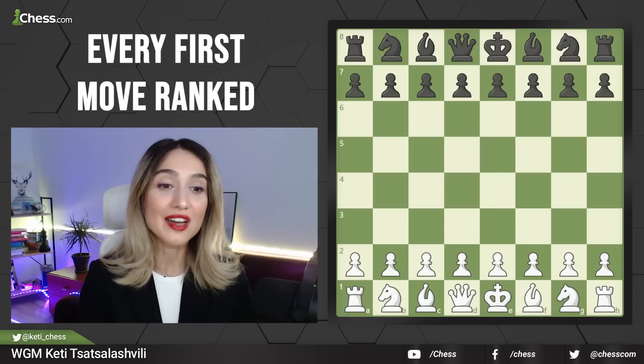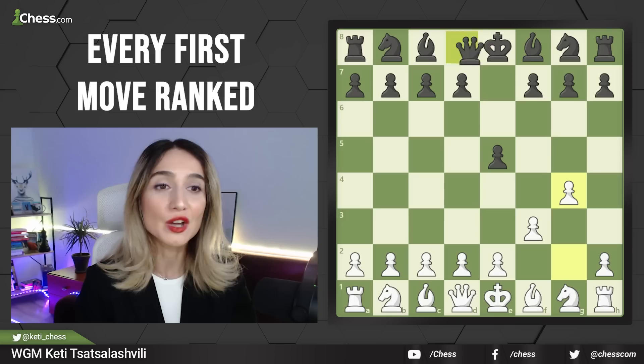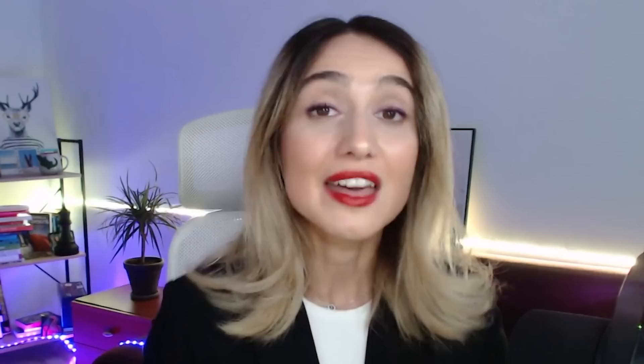We have categorized all 20 moves. Our first category is "never, never do this" — and the move is f3. You can make this move if you want to demonstrate the shortest checkmate in chess: after e5, you can make g4, a horrible move, and Queen h4 is checkmate. Other than that, f3 is not a move I would recommend because it weakens the king and it's not worth it to play.